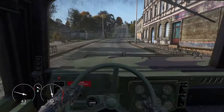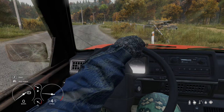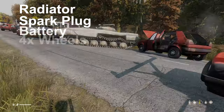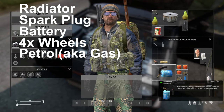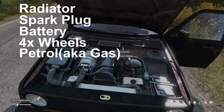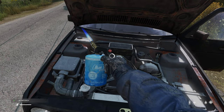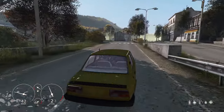When you find one, the next step is to fix it. Each car usually requires several items: a radiator, a spark plug, a battery, four wheels, and some petrol. This is the absolute bare minimum needed to move. Most cars will already have several parts randomly attached when you find them.